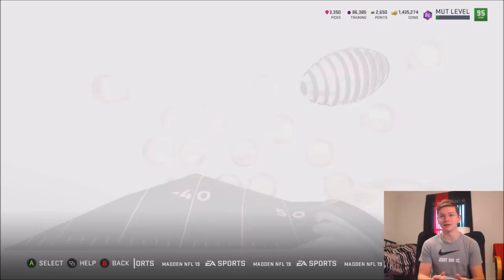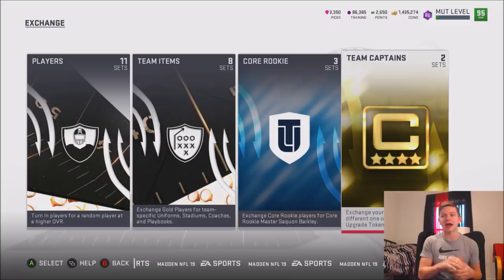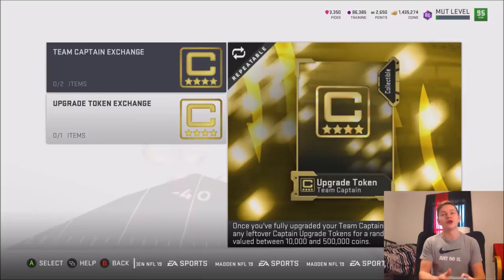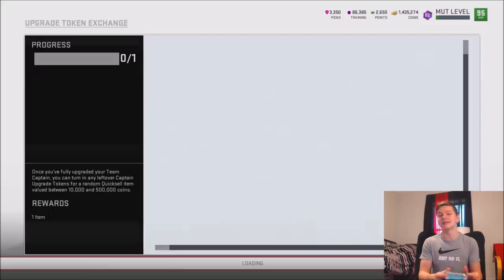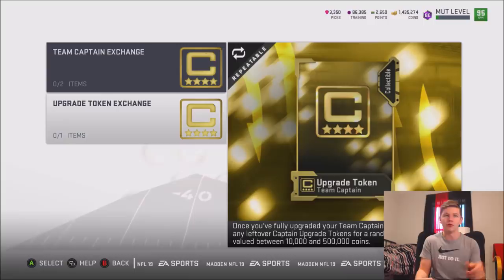Something else new with Series 6 — you can now officially get your team captain completely chemmed out. So if you have Jerry Rice on your team, you can get them all the way up to 99 if you've been playing the entire year. There is an exchange, so if you already have your Jerry Rice up to 99 and fully chemmed out, now is the official time when he can be fully chemmed out. After that, there's a new set in the game — once you fully upgrade your team captain, you can turn in any leftover captain upgrade tokens for a random quick sell between 10,000 and 500,000 coins. That's pretty cool for anyone who's been playing all year.